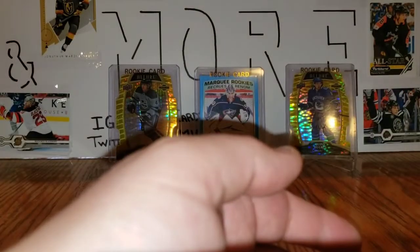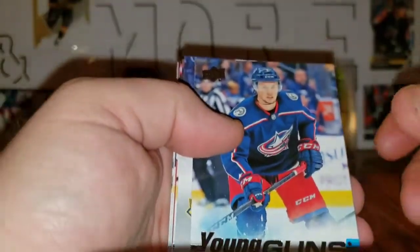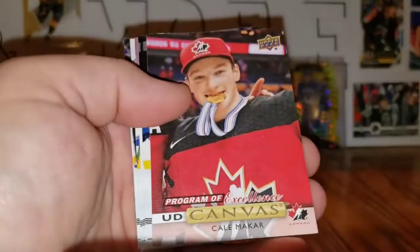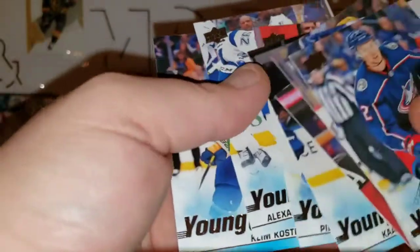So just a retail box — $70, just over $70 with shipping, 24 packs — works out to being about $3 per pack, just under. And this is what I got: Peeke, Wallstrom, Marino, Program of Excellence Cale Makar Canvas, Capobianco, Pierre Engvall, Volkov, and Clem Kostin. Beautiful box.